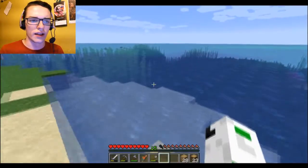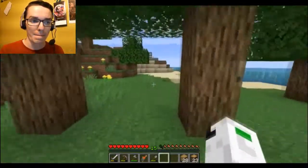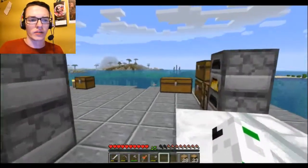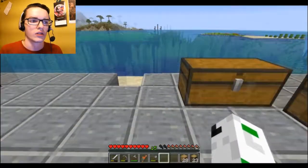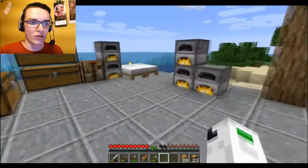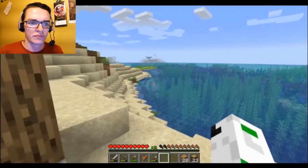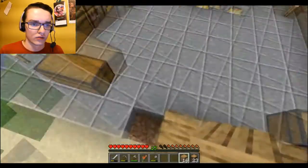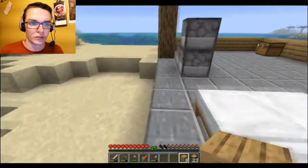I definitely want to go to Atlantis eventually — I need to enchant some stuff first. We can't go to the ravine because there's lava in the ravine, and there's a lot of dangerous stuff guarding that lava. So we can't yet make an enchanting table until I find a better place. I guess a simple house is fine for now. I am not an architect in any way, shape, or form, so I apologize for my atrocious building skills.